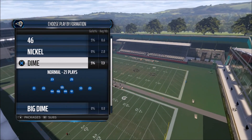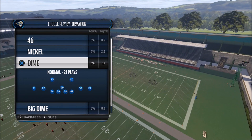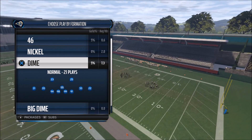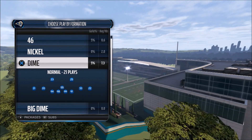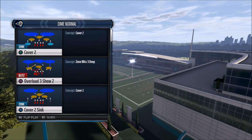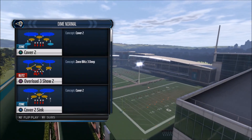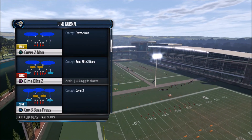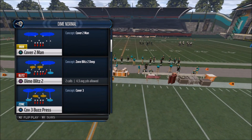Hey, this is Prometheus giving you another defensive tip. Basically you can be in a 3-4 or a 46, but it's going to be out of the DIME normal formation. Now DIME generally is going to come with a Cover 2 as one of the plays that you can audible into. It's also going to have a Cover 3, but what I do like about DIME is that it does have a lot of creative blitzes.